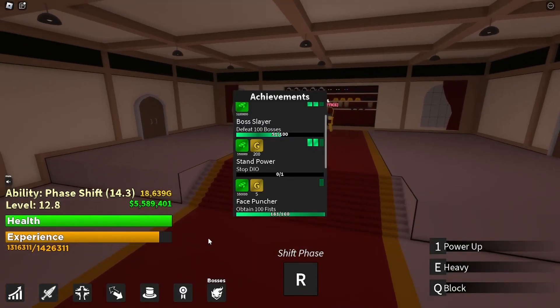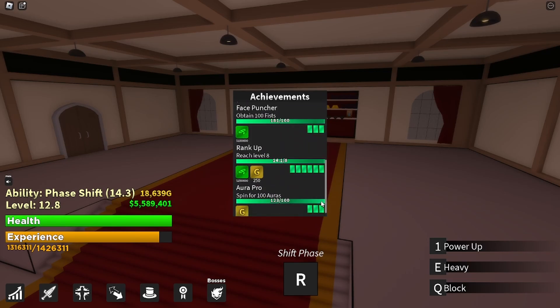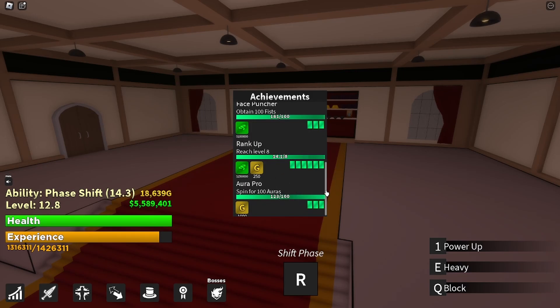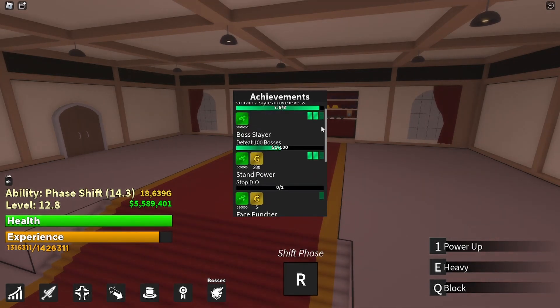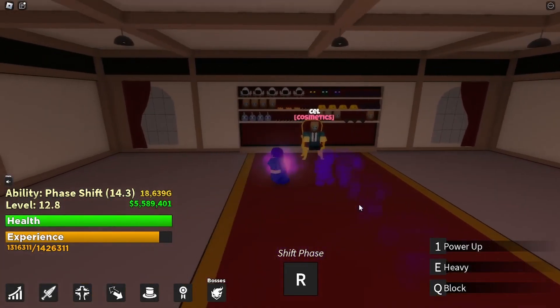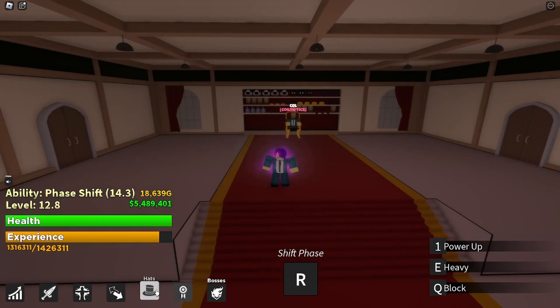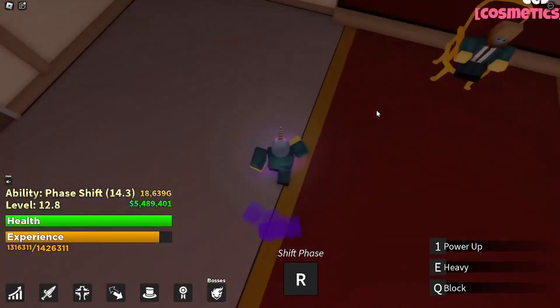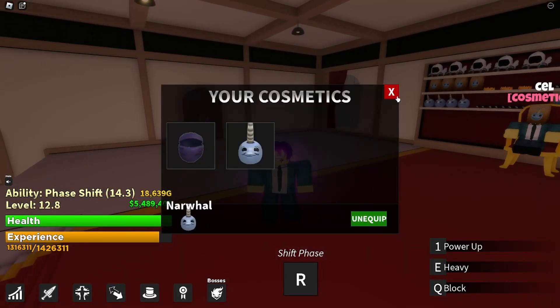I almost forgot about achievements - you have them right here and they'll help you out a lot when starting out. Things like reaching level eight and spinning for auras - it actually starts at like level three and goes up gradually. There are also cosmetics like hats, but they're nothing special gameplay-wise.